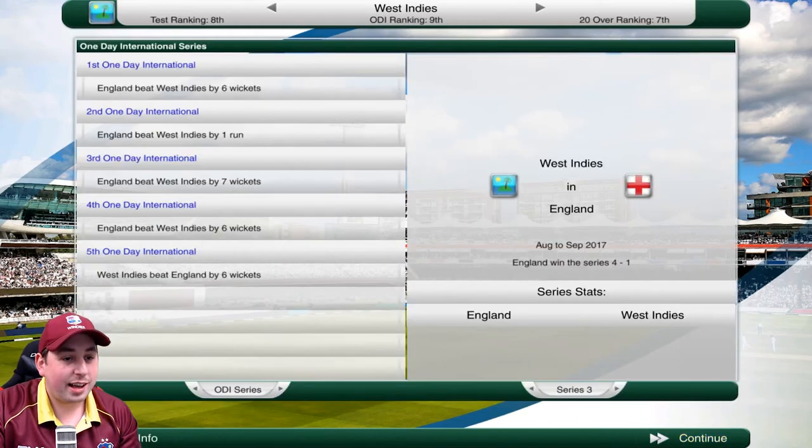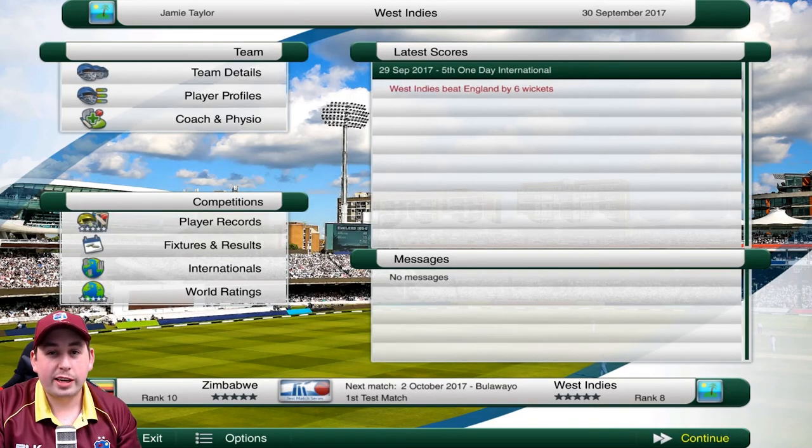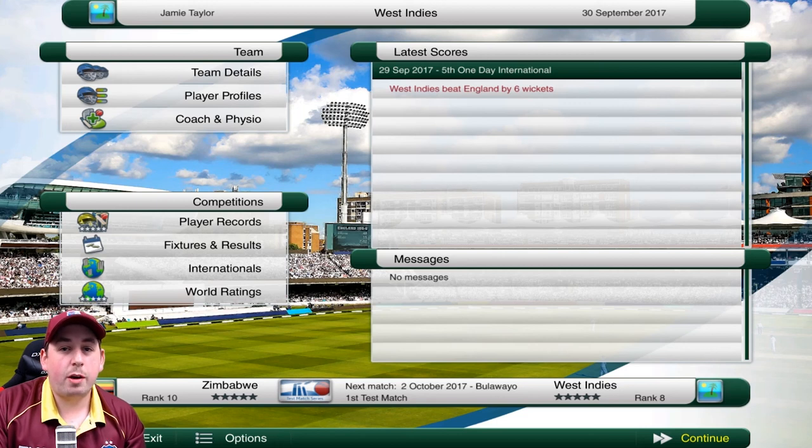The West Indies have finally won a game - absolutely unprecedented scenes! A cracking partnership there between Jelani Robinson and Kieron Pollard. For that, you have to smash that like button down below because that in itself is well worth a like. Subscribe to the channel if you're new - we're going to be playing Zimbabwe in our next test match. England have been our toughest test, they've battered us in every format of the game, but we finished it off with a win. They can go back to England and think about that six from Jelani Robinson, because that was absolutely sublime.